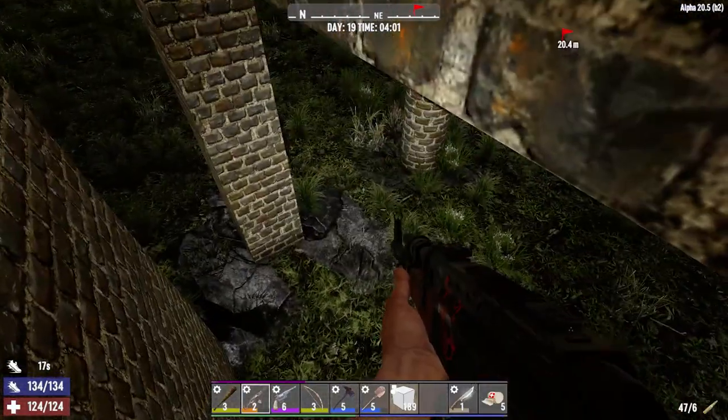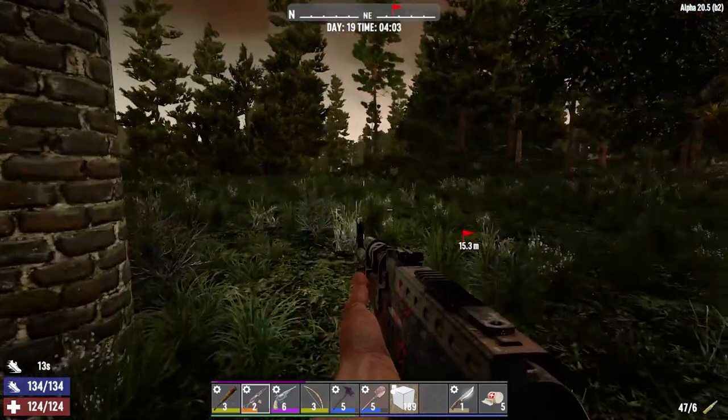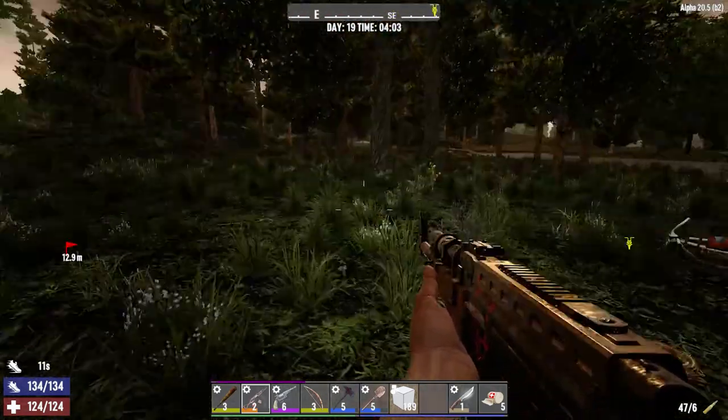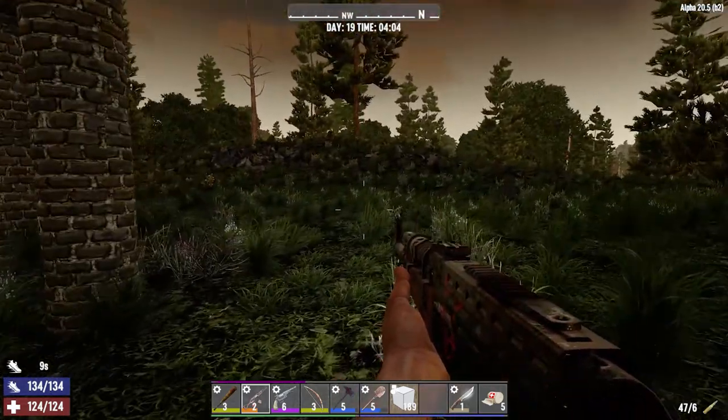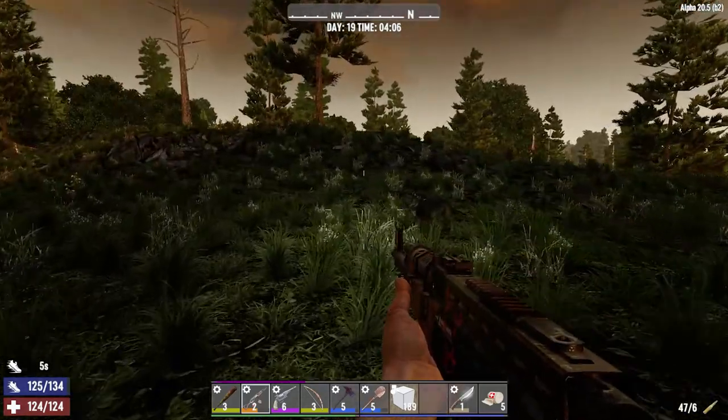What's up, folks? This is Senya Lab, and let's get started. There's a wolf out here somewhere. There was actually a wandering horde that just passed by, but I let them go by. There's a wolf over here somewhere, and that's always some good meat.